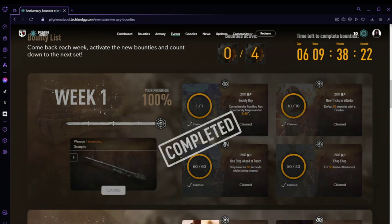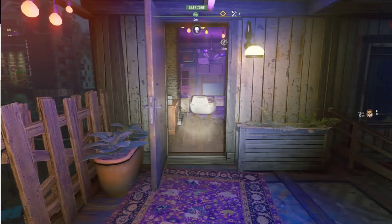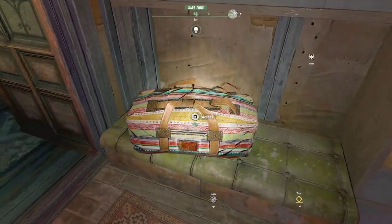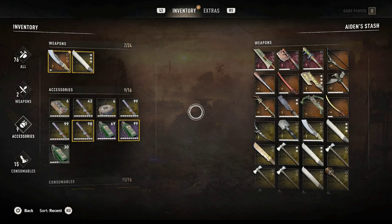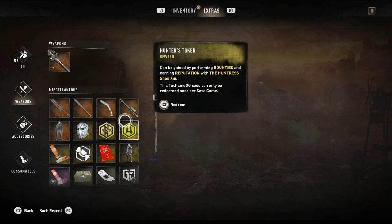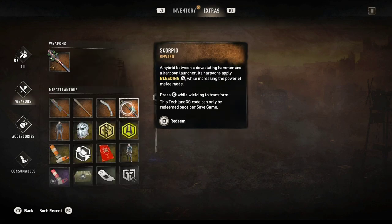Completed! Now I'm guessing it's in the stash — let's go check it out. So let's head to the stash, open it up, scroll across to Extras and get to Weapons. Oh, there it is — the Scorpio! A hybrid between a devastating hammer and a harpoon launcher. Its harpoons apply bleeding while increasing the power of melee mode. Press Square while wielding to transform.